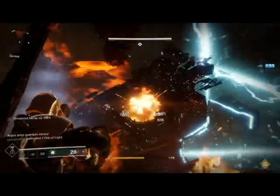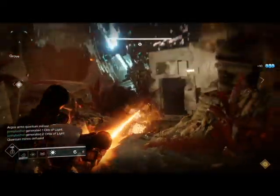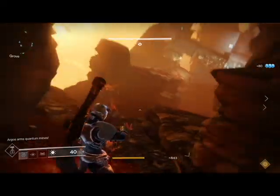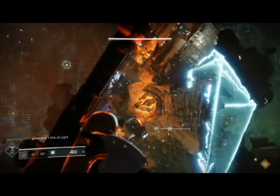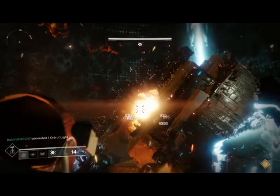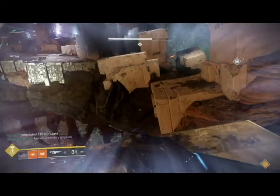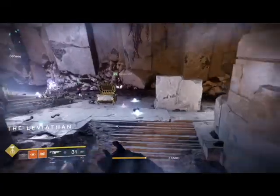The defender is going to call out, for example, 'I need two arc, one solar on solar plate' or 'two void, one arc on void plate' - whatever the combination is. It can be anything on any plate, really. One cranium will take out one and a half crystals. Make sure to use all of your cranium, otherwise the craniums will not respawn - so if you're not going to keep shooting it, just shoot adds. After you finish that, you're going to get another chest.